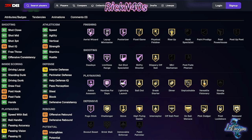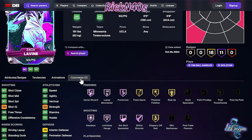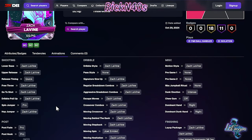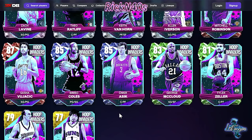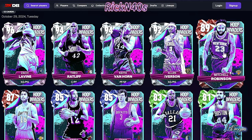He has purple Hall of Fame Limitless, Dead Eye, Set Shot, and Shifty Shooter. Posterizer, Aerial Wizard, Layup Mix Master — all on purple. You add a few badges and you'll really get right with him. He has pretty much Zach LaVine everything — moving spin is on Joel Embiid — Zach LaVine shot on quick. This might be that guy, Zach LaVine might be him.